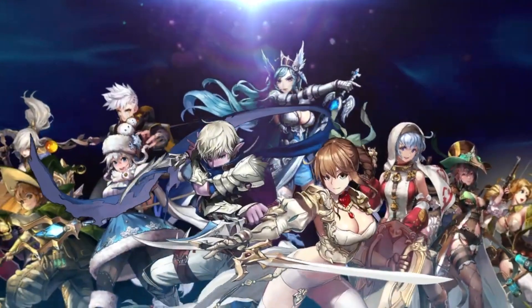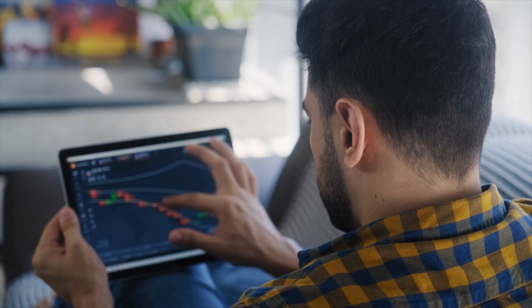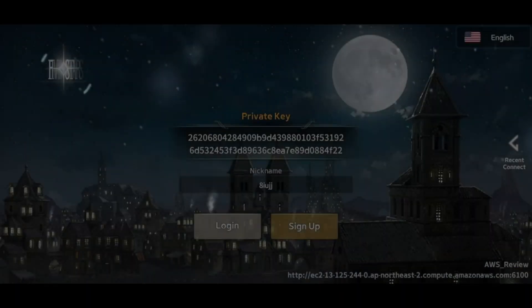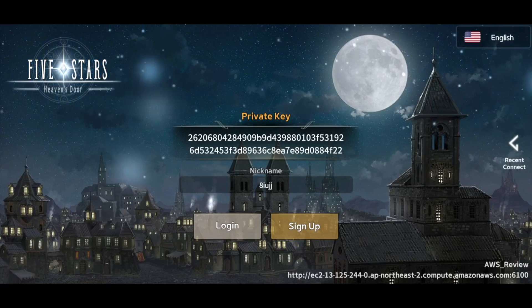The next feature is that earning tokens in the game is carried out without any investment, and you can easily sell earned tokens on decentralized exchanges. The cryptocurrency is already available for trading on exchanges such as CoinOne and MEXC. Another feature is that users will not have to link their wallets to the project, as the wallet will be automatically generated and provided to each player who creates an account, which will greatly reduce the entry threshold for ordinary gamers.